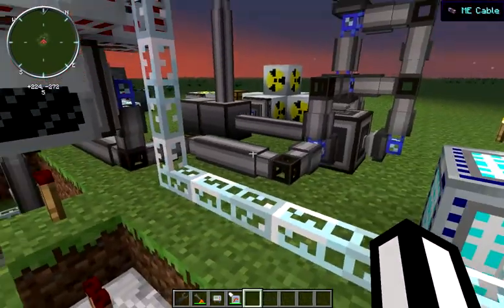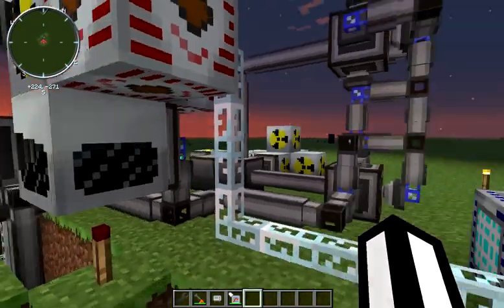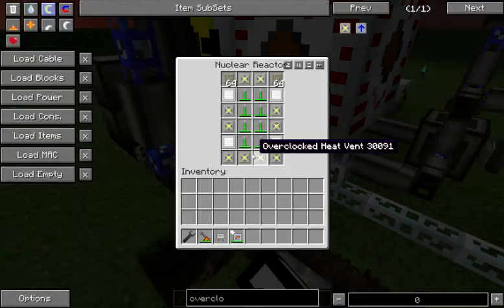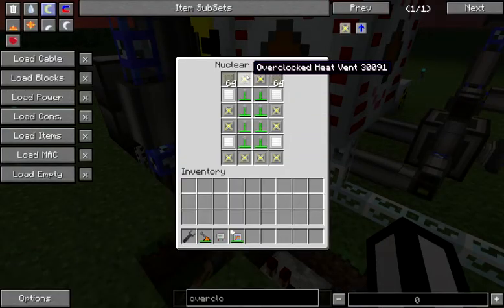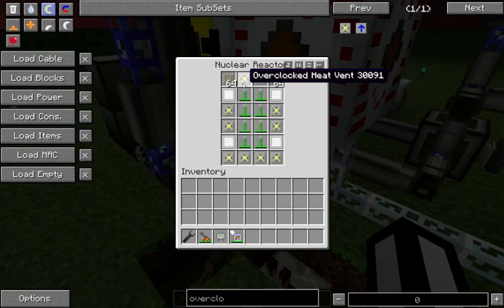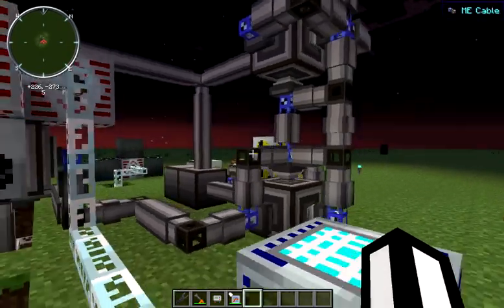We expect them all to get picked up at 1520, but those other values are just in case. One of the things that makes this more dangerous than our other system is that if we miss pulling our heat vent out right after it ticks, it's going to continually accumulate heat. If we don't get it out in time, we might never get it out — it's just going to sit in here and most likely melt. So we have to be very careful.